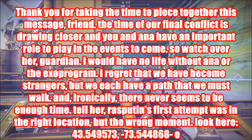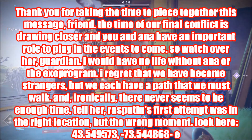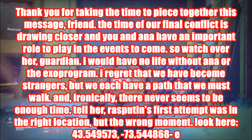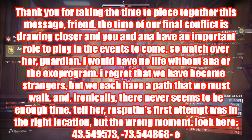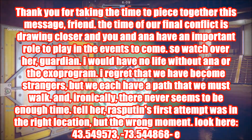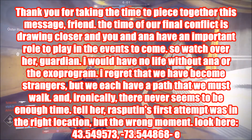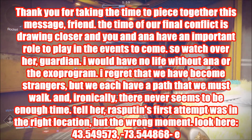It read: "Thank you for taking the time to piece this together, friend. The time of our final conflict is drawing closer, and you and Ana have an important role to play in the events to come. So watch over her, Guardian. I would have no life without Ana or the EXO program. I regret that we have become strangers, but we each have a path that we must walk, and ironically, there never seems to be enough time. Tell her Rasputin's first attempt was in the right location, but the wrong moment. Look here." And then there's a set of coordinates.